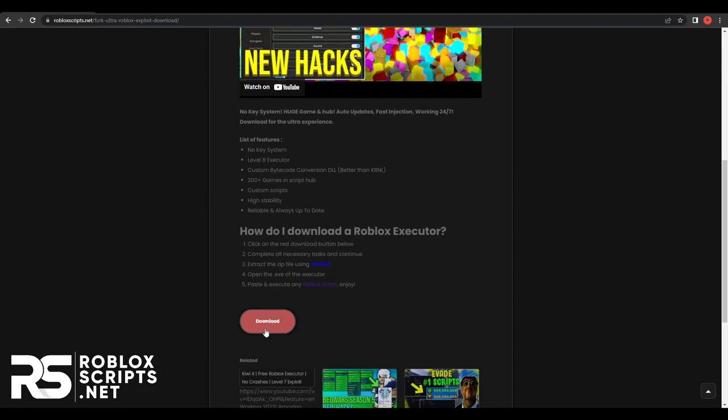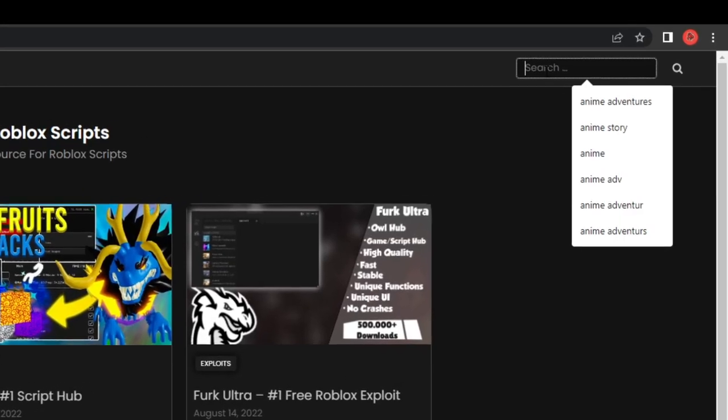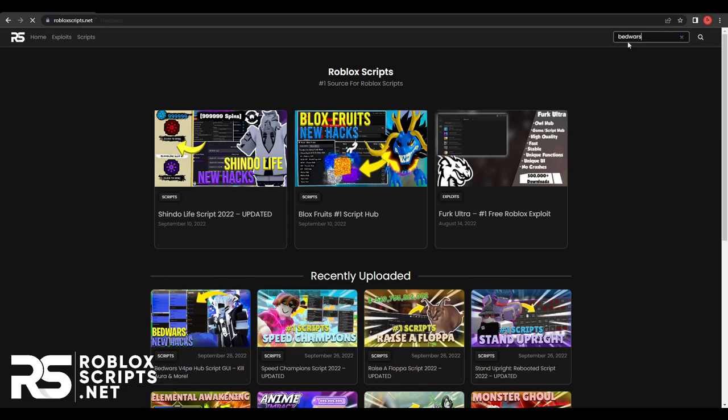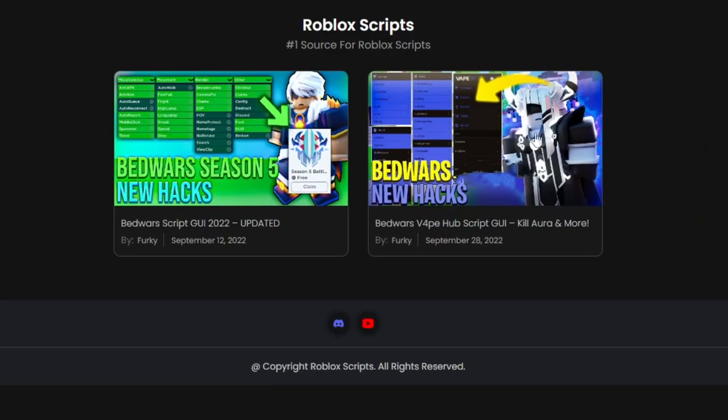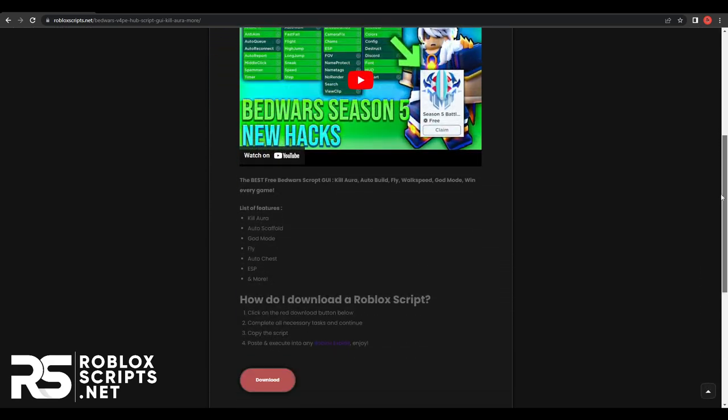But if you don't want the script itself, go back to the homepage and just search on the search bar for BedWars. Hit enter and you will see all the scripts for it. Look for the one on the right — this one right here — and click on it. Just go all the way down and you will see the download button, as you can see.